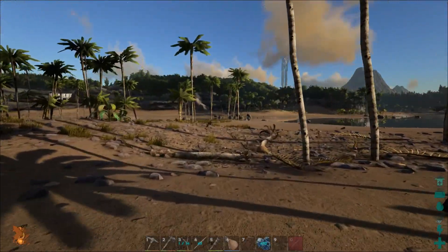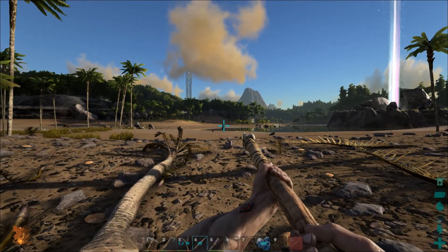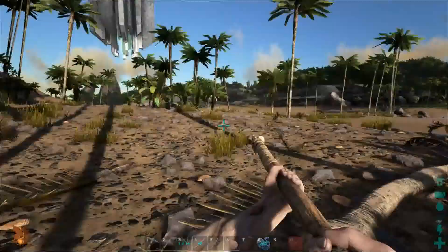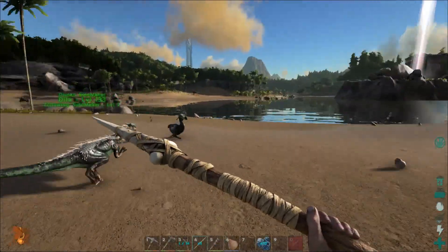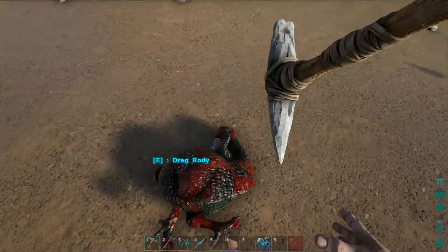Let's do that again — that was fun. I like using these crosshairs to make sure I'm pointed right on target. D-Lo versus a level 16 dodo — fantastic work.